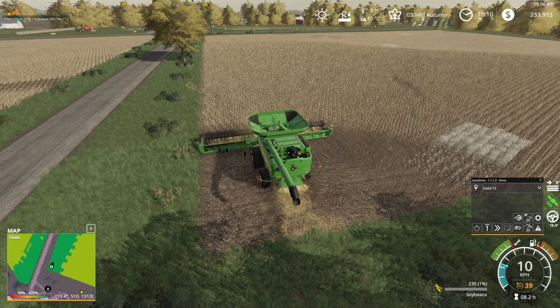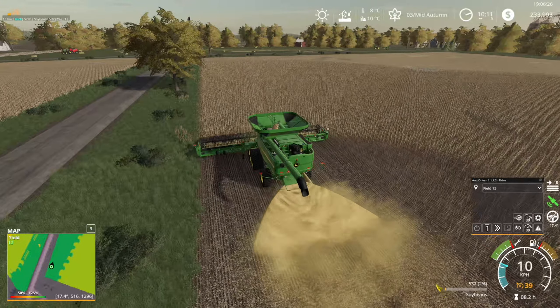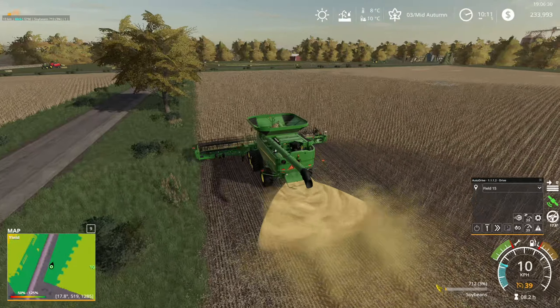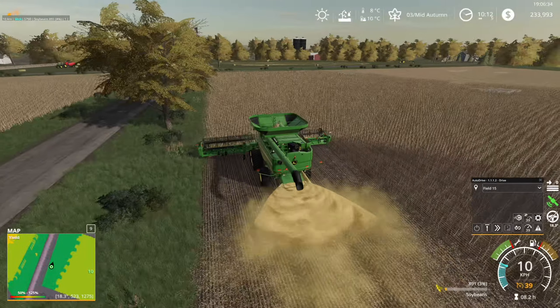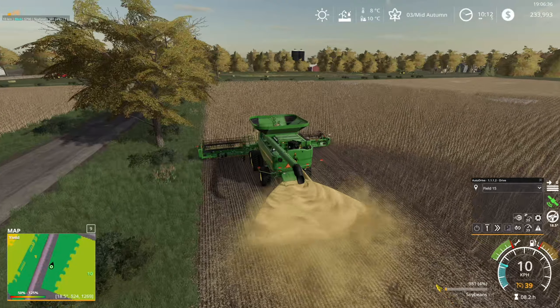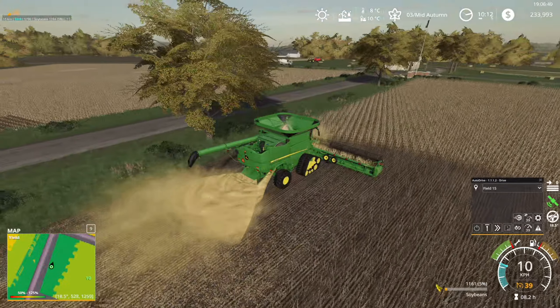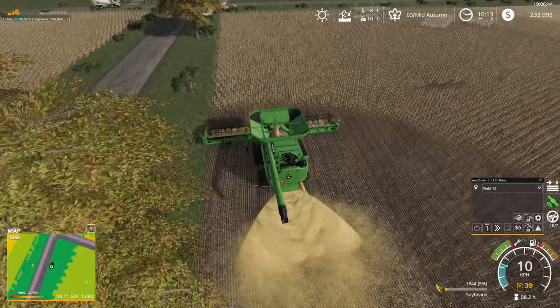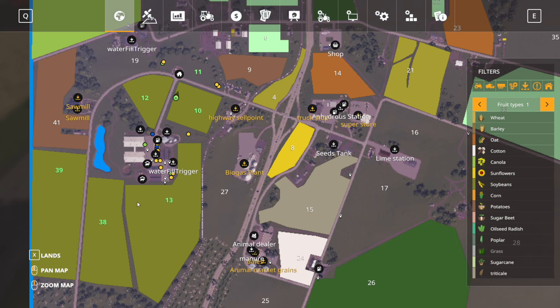Hey, what's up everyone, welcome back to American Life Farming. It's finally here, the harvesting season for soybeans is upon us. It's mid-autumn, mid-fall, so we started harvesting our soybeans. We started with field 10, then we're gonna move over to field 12. We're gonna get rid of the smaller fields, then we're gonna take care of the big fields that we own.